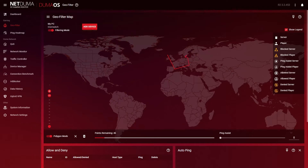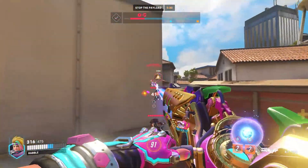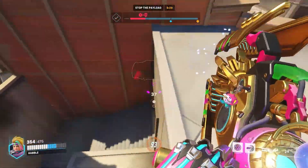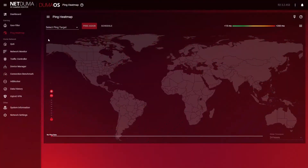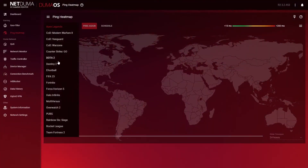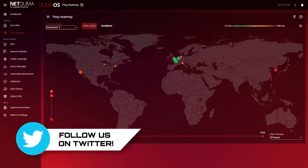If you want to get even more specific, you can use polygon mode to isolate certain servers. It's especially useful if you're in the US but want to avoid the east coast server — just filter around specific US servers and exclude it. Filtering servers is great, but it's not much help if you can't see which servers are there in the first place. Ping Heatmap is another feature of DumaOS that shows every server location for your favorite games, as well as your ping to each one. We regularly post server location graphics on our Twitter page too.